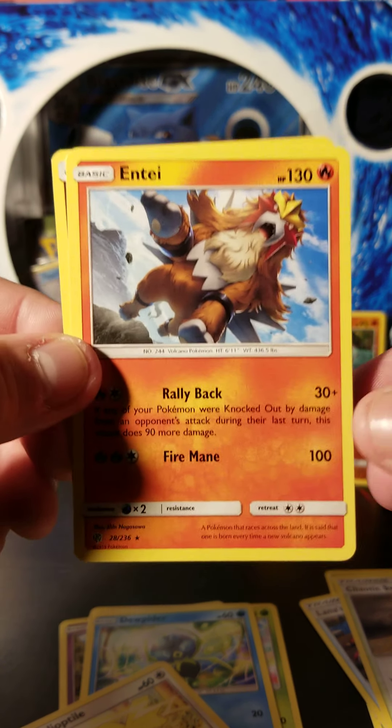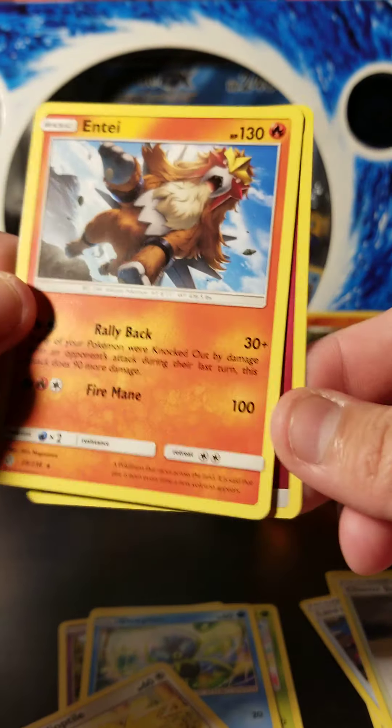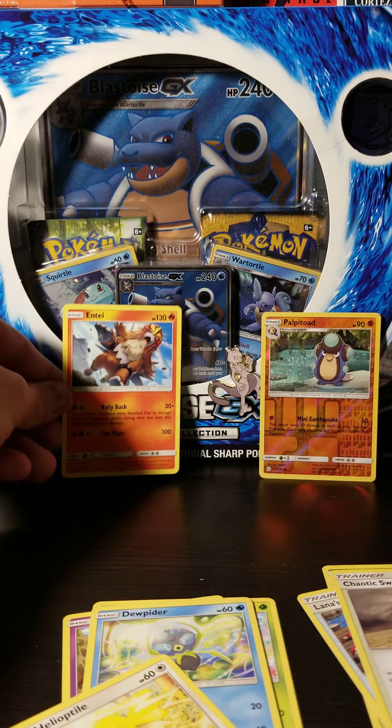And we have an Entei standard rare with a fairy energy on the back.